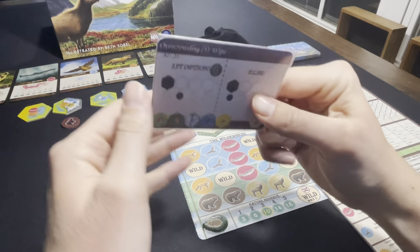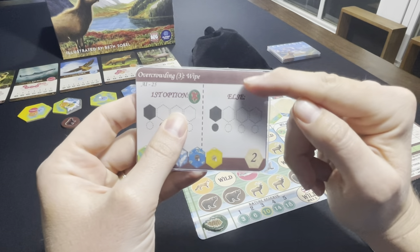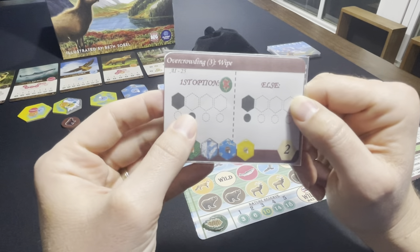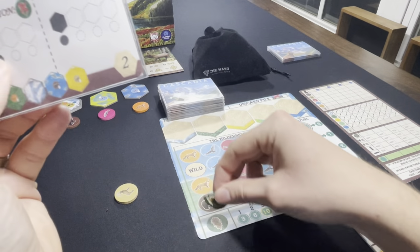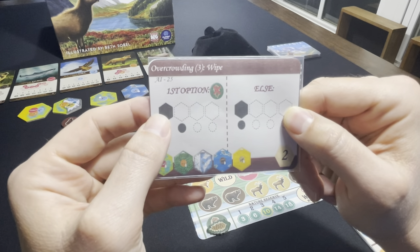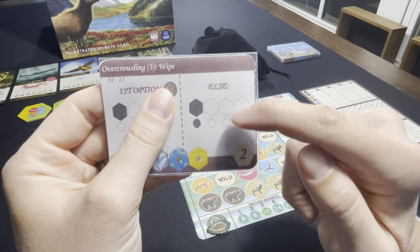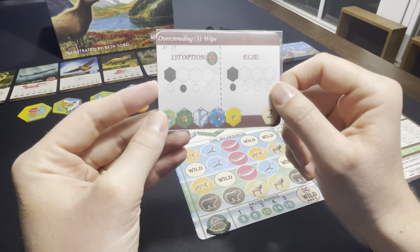Let's say this card was drawn. You'll check for overcrowding, and it does not gain a nature token. Then it will look at the first option on the left: if it has a nature token, it will discard it back to the supply and then take this combination of habitat tile and wildlife token. If it does not have a nature token, it's simply going to do what's on the right and take that combination. Those are the two types of cards you're going to see in the deck.